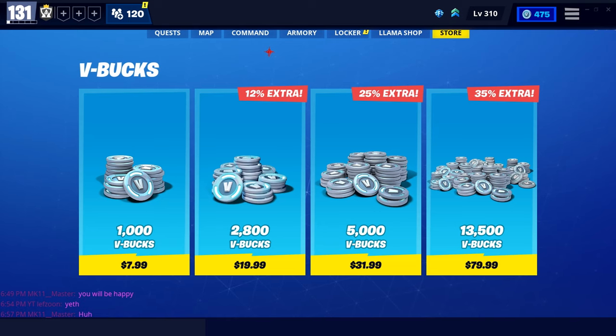The store tab looks similar to battle royale but is where you buy V-Bucks and limited-time promotional packs. These packs can be used to purchase the game and give you special items to help improve gameplay, like heroes, schematics, traps, or weapons. The heroes you get can also be used cosmetically in battle royale.